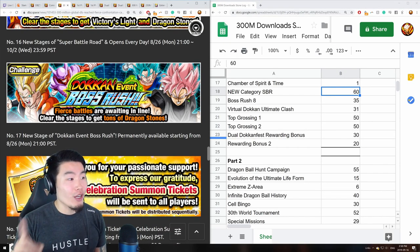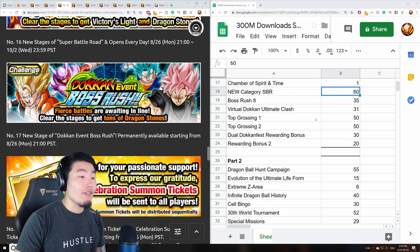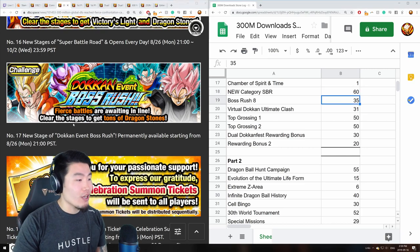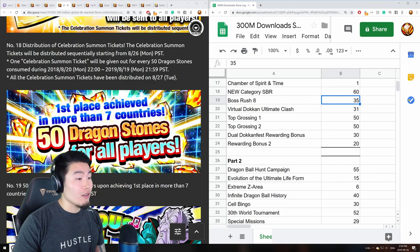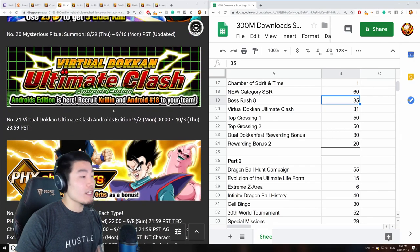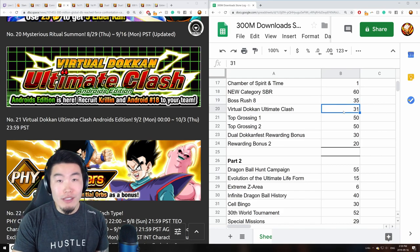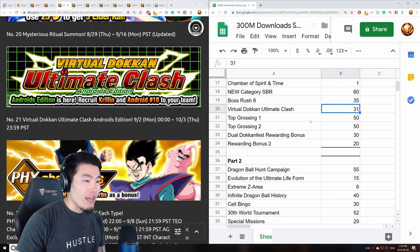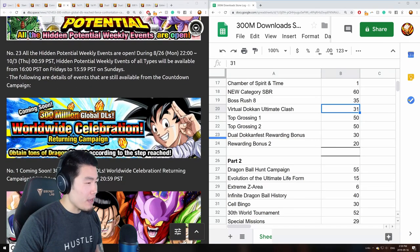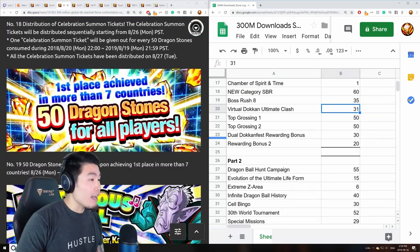There was also a new boss rush — global got boss rush eight while JP got boss rush nine — but both sides received 35 stones from the new boss rush. Then there was the new ultimate clash androids addition, which gave 31 stones from clearing stages and associated missions. That covers the campaigns that gave stones for part one of the celebration.